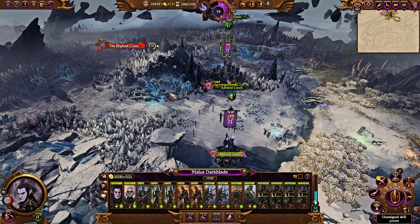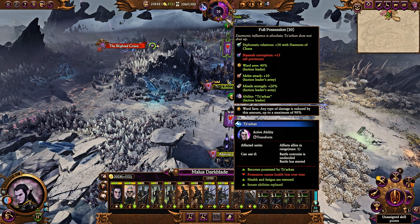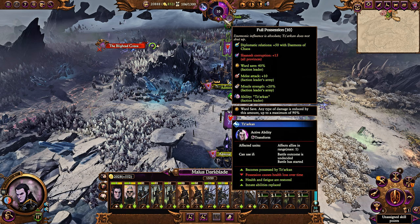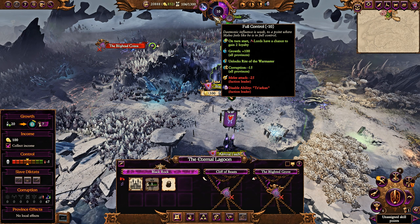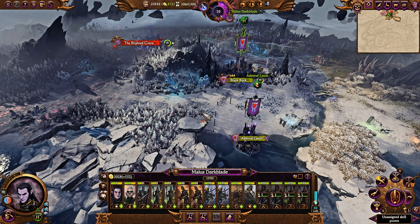Here's what makes Malus really, really powerful — he is very powerful in battle because of the possession mechanic. He gets 40% ward save if he's fully possessed, 20% missile strength in his army, and 10 melee attack as well. He also gets a diplomatic benefit with Daemons of Chaos of plus 50 if you have full possession, though you do suffer plus 15 Slaaneshi Corruption in all your provinces. That can be an issue, though it's something you can keep under control. If you're not possessed and have full control, you lose minus 25% melee attack on your faction leader and lose the possession ability.